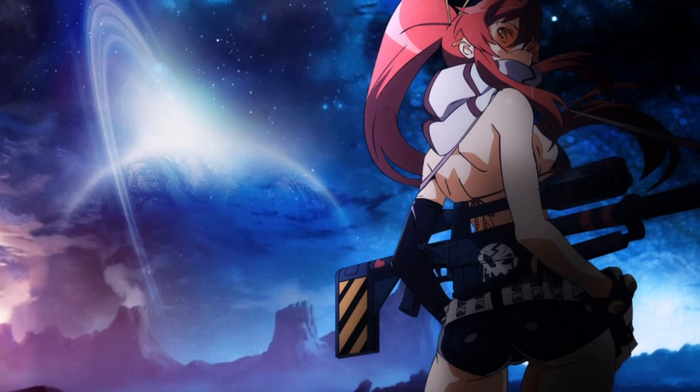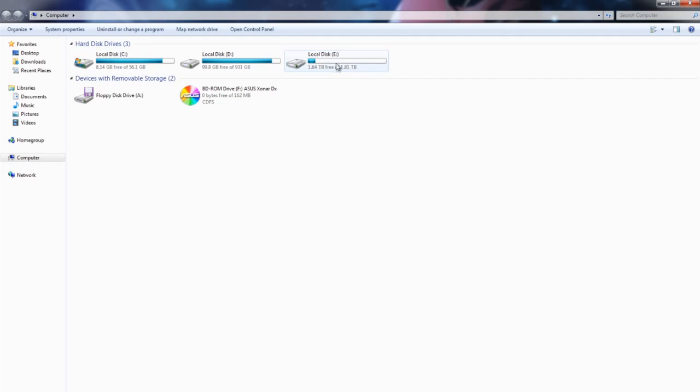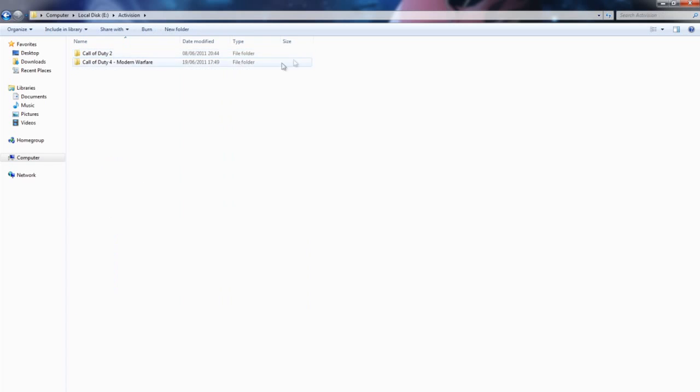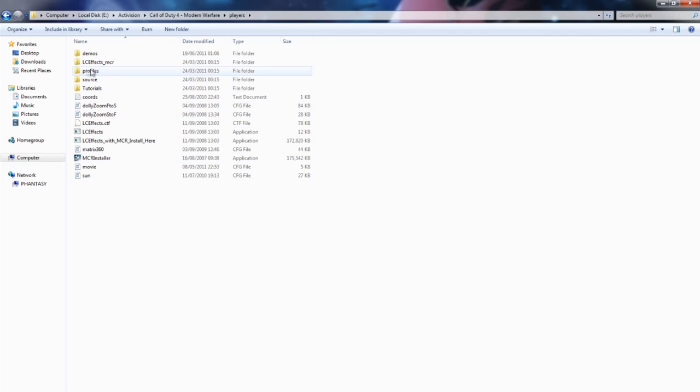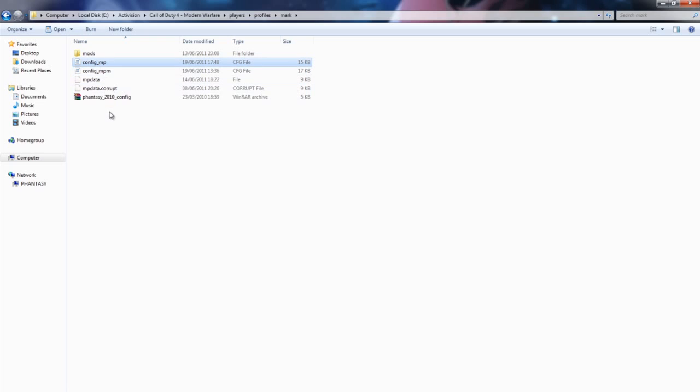Once you download the config you need to know where to put it. Go to your Activision folder, then COD4, and you should have a folder called 'players'. If you don't have this, it's because you have User Account Control turned on. If so, you should have a button somewhere at the top bar that says 'Show Compatibility Files' — click that and the players folder should appear. Go into your profiles folder and put your downloaded config there. I'd advise saving the one you already have by renaming it, so you can switch between them.